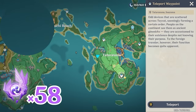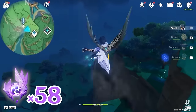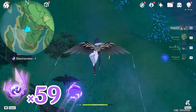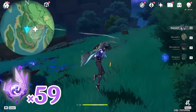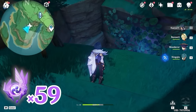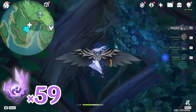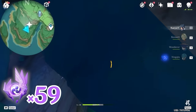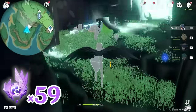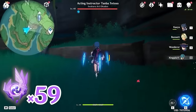Then let's teleport back to this waypoint, and let's glide towards west, left side on the minimap. This one is floating on top of this tree. Then let's head towards east, right side on the minimap. Here you will find an opening, so let's glide and descend slowly. Turn towards north, upward on the minimap. You will find a cave and a monster inside. Look up to your right — there's the Electroculus, so climb up to grab it.